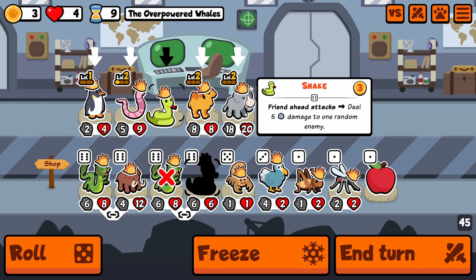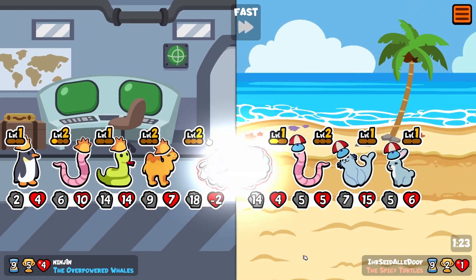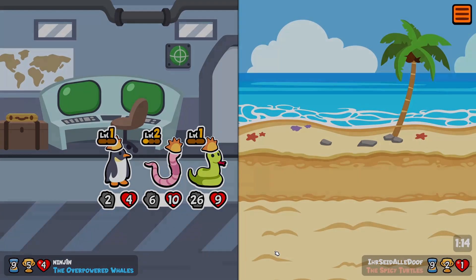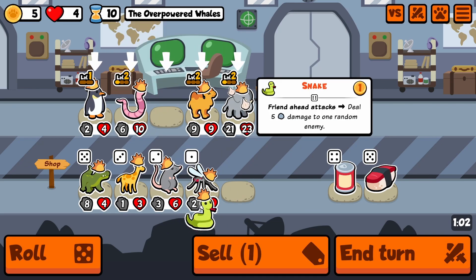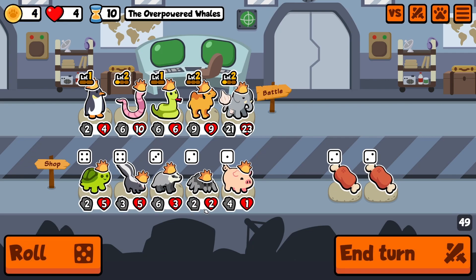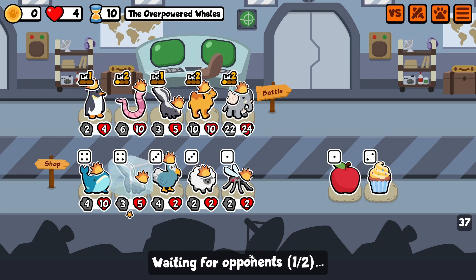I'm gonna go for the snake here and end the turn. Okay, let's go — got rid of that, and we have a big snake here. I think I'm just not gonna use the snake here. Let's roll for a bit — we're gonna be toxic and use the skunk.